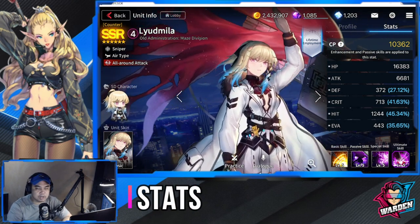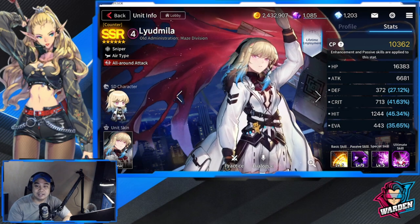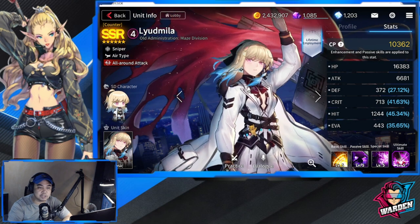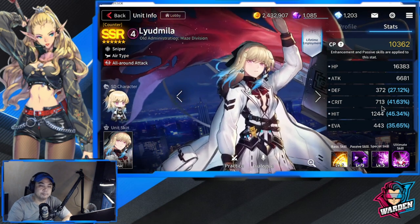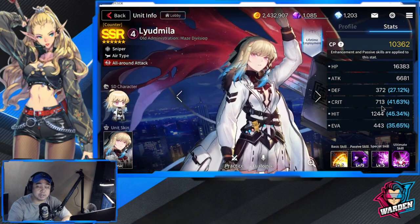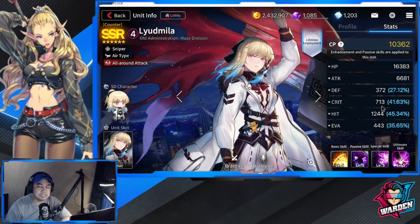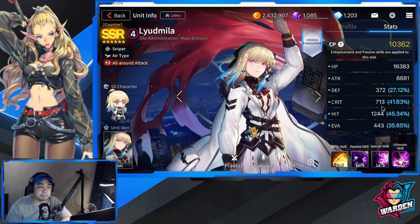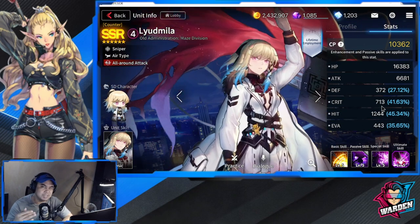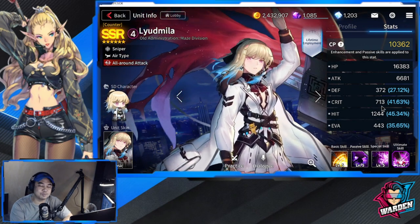Let's start with her weaknesses. Her HP is at 16,383, which is actually kind of paper thin. Her crit is below average at 713 — this can be augmented and bumped up to deal more critical damage. Her evasion is also below average, which is kind of unusual for a sniper, so you can tweak it upward. Her defense is low as well at 372.